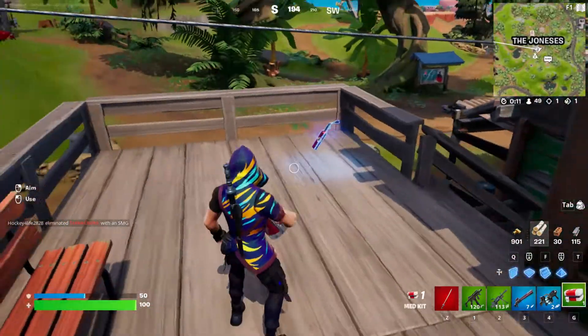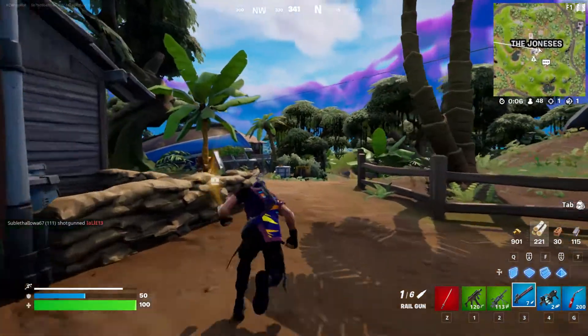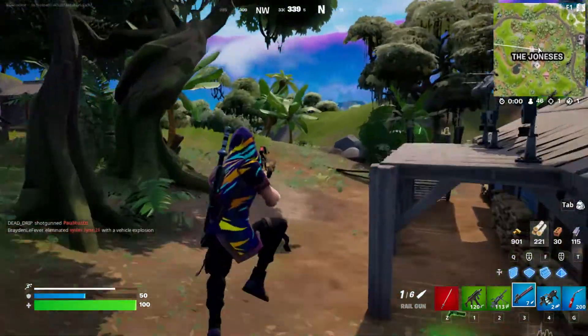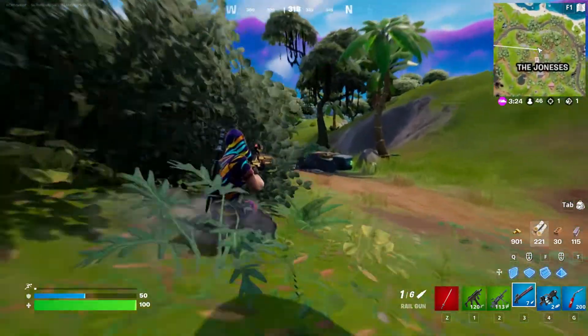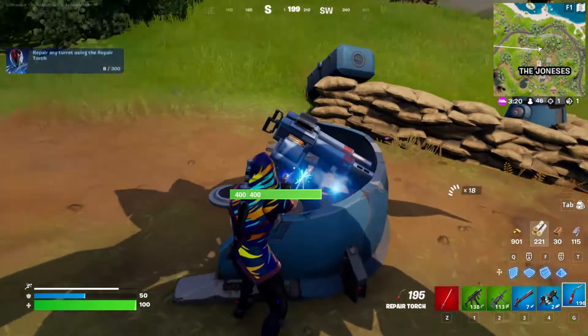Alright, week 10 season quests. Grab a repair torch and go to the turret that's across the way in the Joneses, and use it on the turret to repair it.